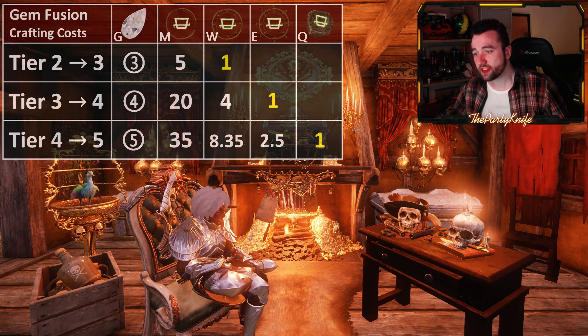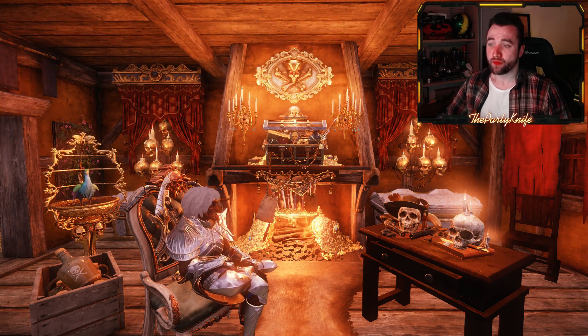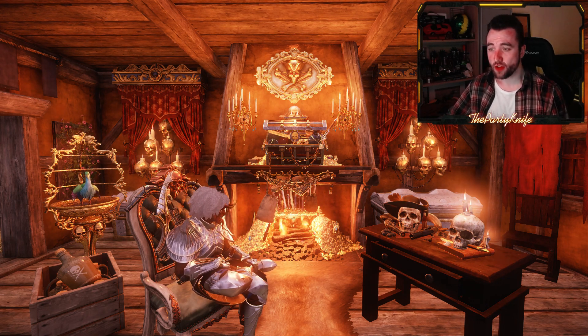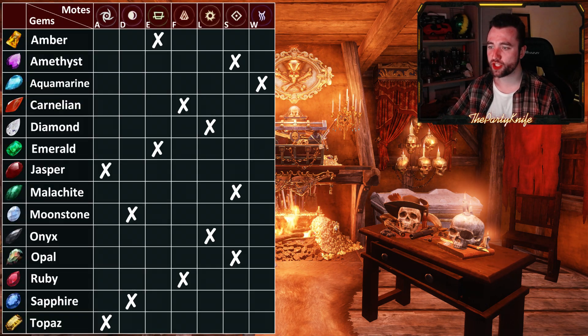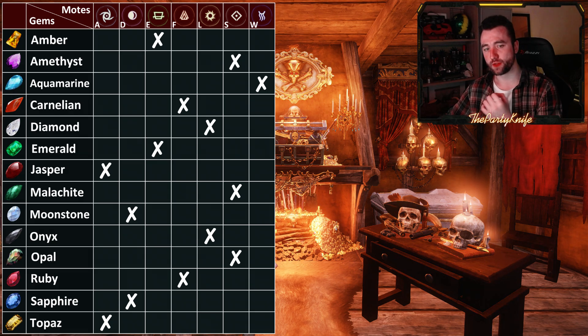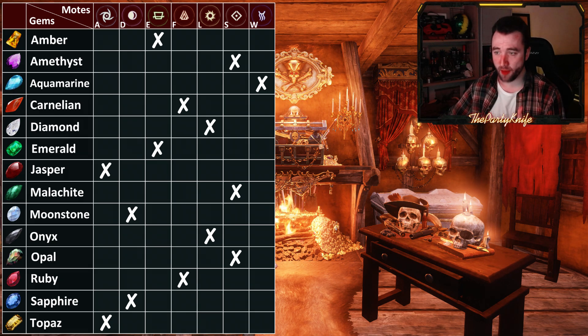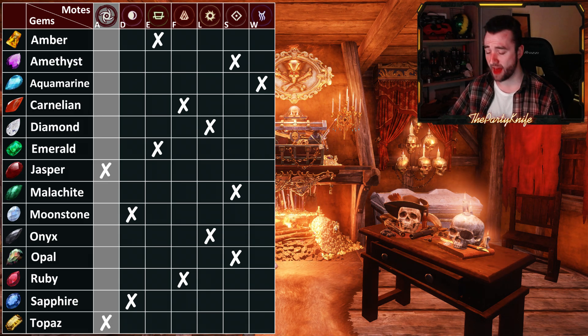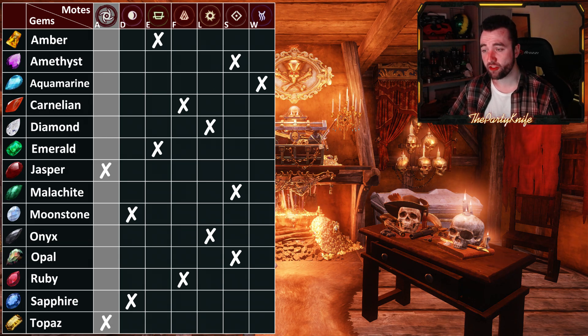Let's say you've exhausted your supply of gems and now you need to do buy orders. Not every type of moat is represented equally in terms of the number of different gems you can cut or combine with that moat type. If you look at Air, it can combine both Jasper and Topaz. However, air moats are one of the most expensive ones, because they have several different uses and are particularly hard to farm. For that reason, you want to avoid air moats as much as possible since they're simply more valuable.